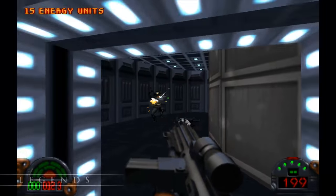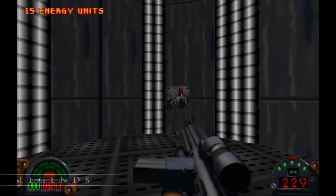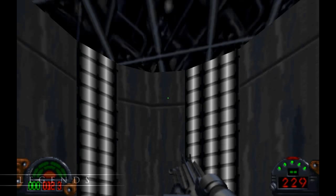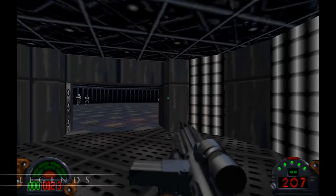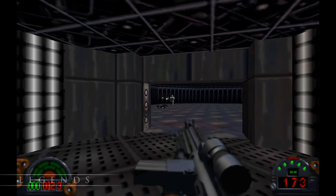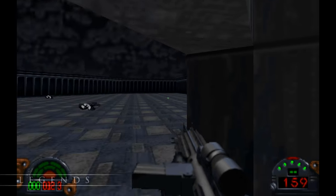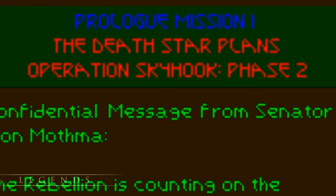If you really look into the full story of how the Death Star plans were stolen, you'll know what we just got are only part of the plans. The whole Legends story is kind of crazy and convoluted, but this game was the first version of it that I experienced, so I tend to just pretend that Kyle stole all of the plans. But even at the beginning of the level, the fact that this is just a part of a larger mission is referenced by the mission title, which is Operation Skyhook, Part 2.